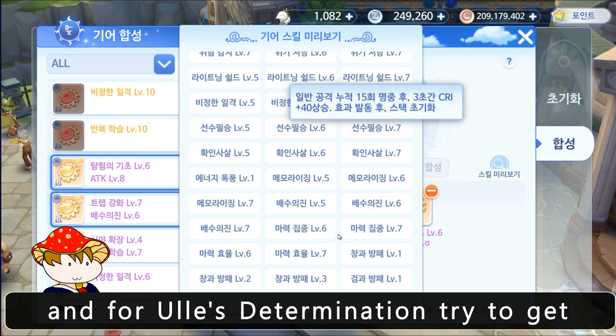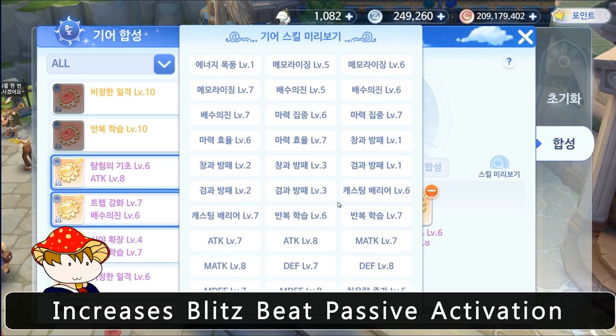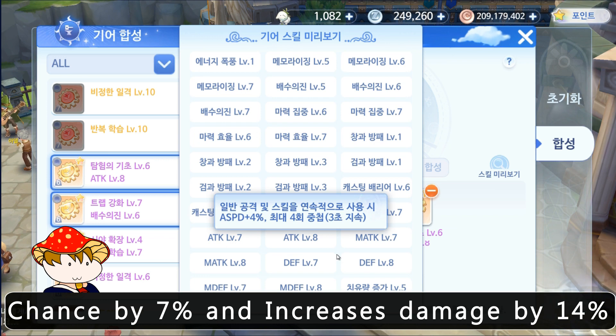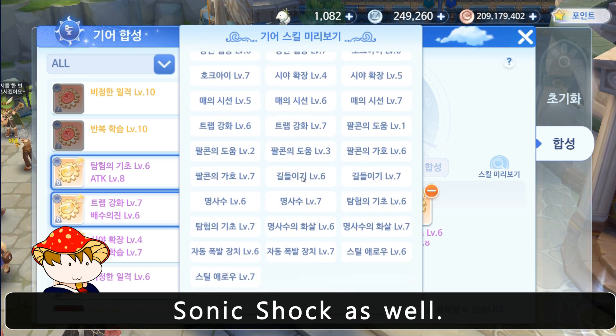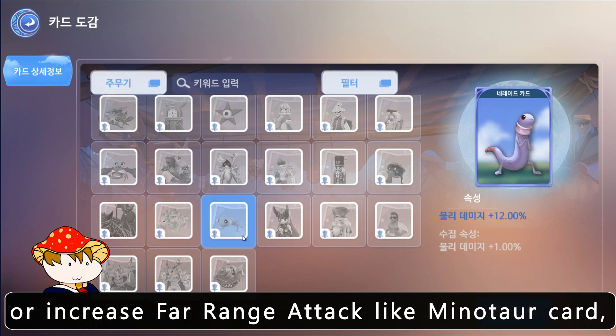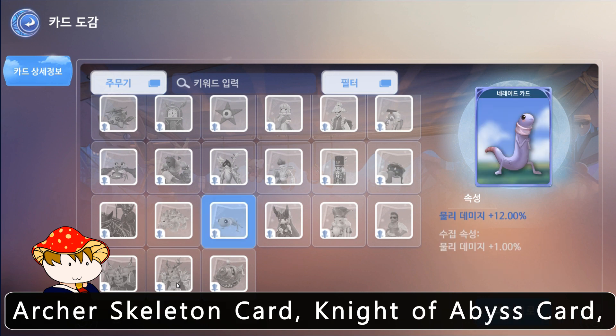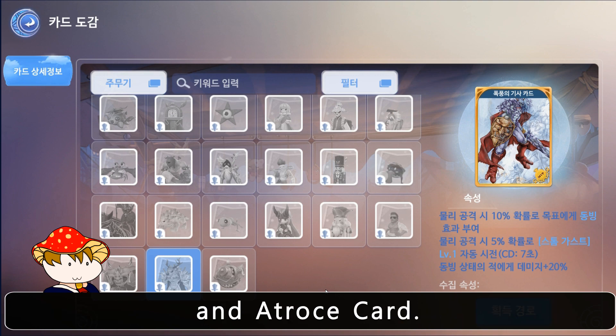For ULs Determination, try to get increased bleed speed passive activation chance by 7% and increase damage by 14% during bleed speed, falcon assault, and sonic shock as well. For cards on weapon, I recommend increased ATK or increased far range attack like minotaur card, archer skeleton card, knight of abyss card, nerae card, drake card, stormy knight, and Athos card.